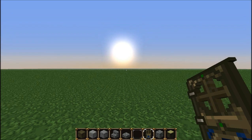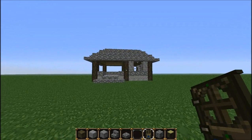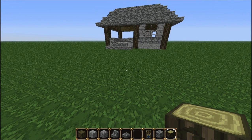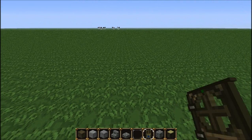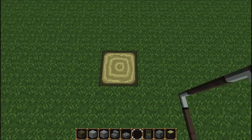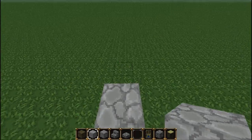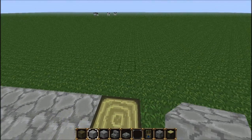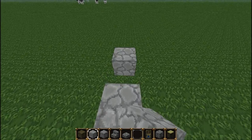Here we are on Flatland and we have built a sample version over here which I'm going to use for reference. The actual size of it is 12 by 9. We are going to use stone and wood - go one, two, three, four, five, six, seven, eight, nine, ten, eleven, twelve, and then one, two, three, four, five, six, seven, eight, nine, ten, eleven, twelve.